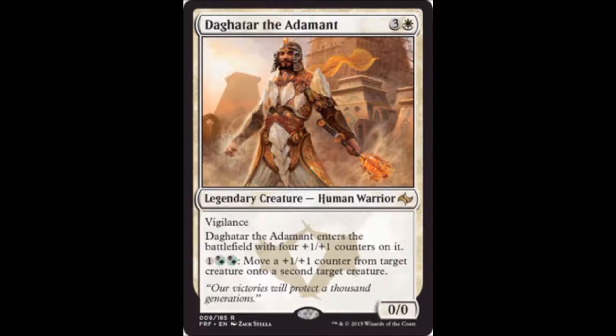Daghatar the Adamant costs one white and three colorless. He has vigilance, enters with four plus one plus one counters, and has an ability costing one and two black or green to move a counter from one target creature to another. A 4-4 vigilance for four is fantastic in limited. His extra ability, if you're in those colors, makes profitable attacks and blocks very difficult for your opponent. His presence alone can keep your opponent from attacking due to fear of counter manipulation. A very strong card — I'm very excited about this one.